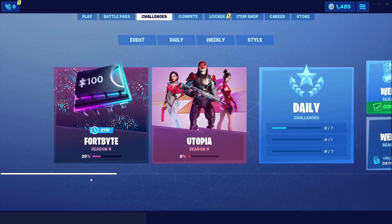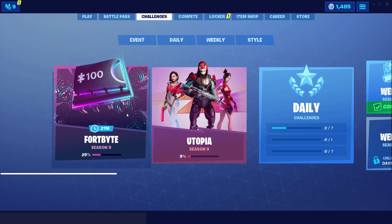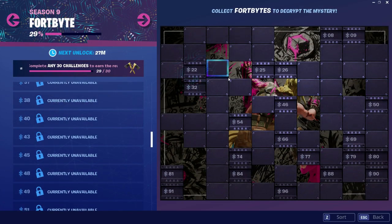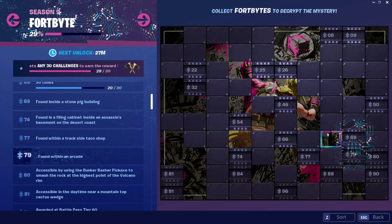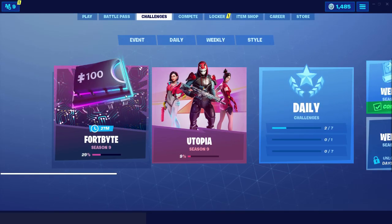Welcome guys to the craziest fortbite location ever — we're doing location number 27, which is today's fortbite. It's found somewhere within map location A4 and it's super interesting, so leave a like and subscribe. Use code notboring14d in the item shop, make sure to subscribe — it's super important. Let's go and get it!